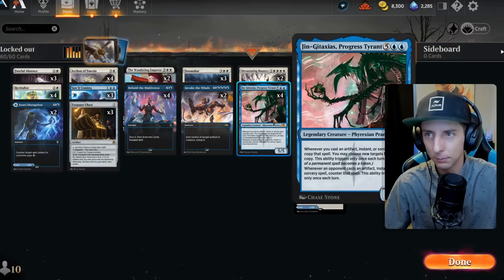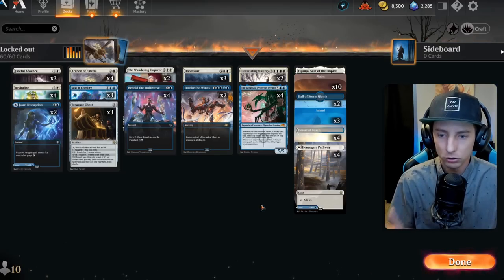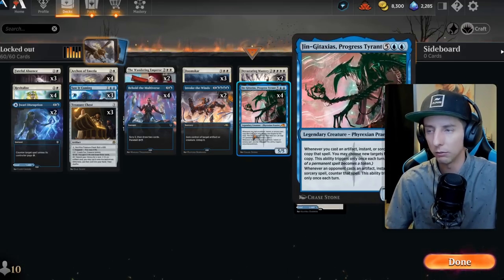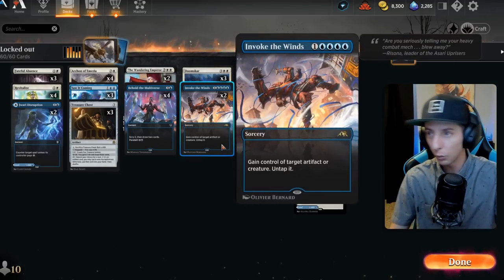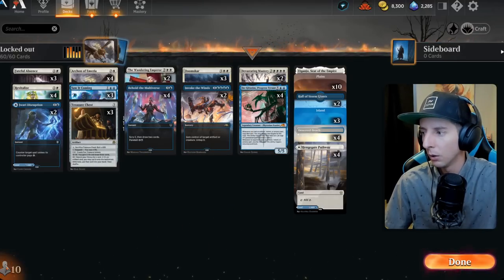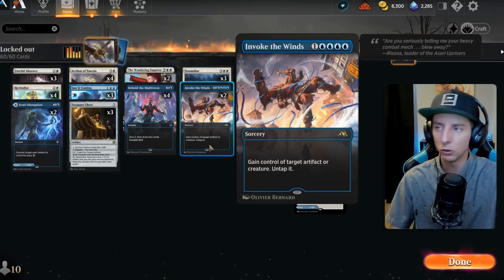Just make it a very good, solid, structured control deck all around Djinn Gitaxias, which is kind of tough because you do need to make sure you're running instants, sorceries, and artifacts - pretty much you need the trifecta here to get full value out of the copying spell side of things. I thought Invoke the Winds is a great top end to try to win the game with. And if you're getting Djinn and Archon out, what is your actual win con here? Beating them down with Djinn Gitaxias might be tough to do if they've gone wide, so we do need ways to win the game around that. So I chose Invoke the Winds - it's a really great choice. And the Hall of the Storm Giants is obviously another great choice.